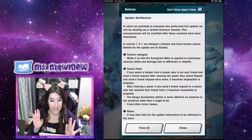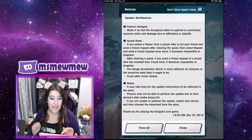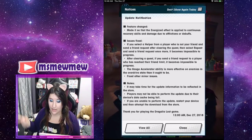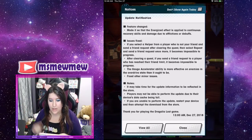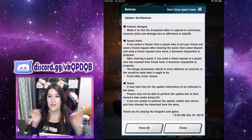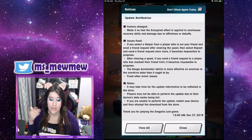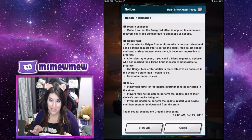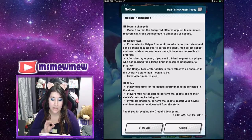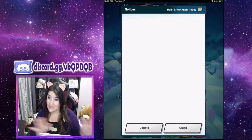They've changed and done stuff. The feature was changed so that the energized effect is applied to continuous recovery skills and damage due to affliction — now fixed. If you select a helper from a player who is not your friend and send a friend request, then after clearing the quest you select repeat and send a friend request once more, it becomes impossible to progress — that's been fixed. Also, if after clearing the quest you send a friend request to a player who has reached their friend limit, it also becomes impossible to progress — that was fixed too. The gauge accelerator ability was more affected on enemies in the overdrive state than it ought to be — they fixed that and other minor issues.